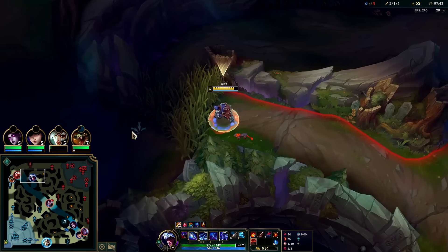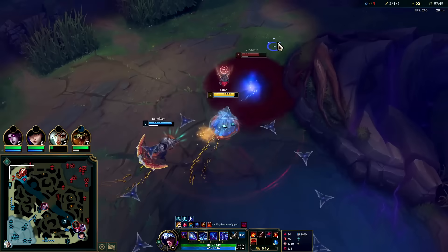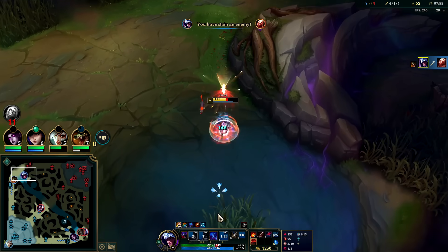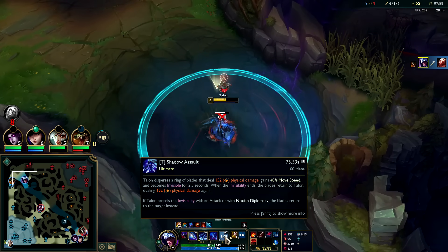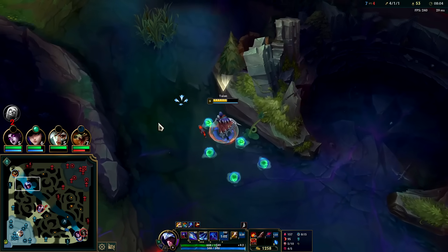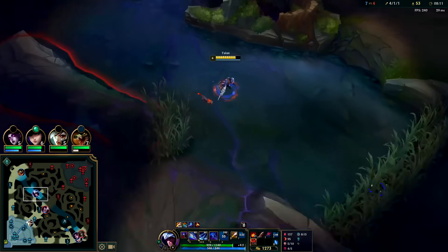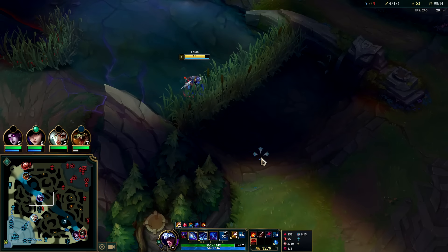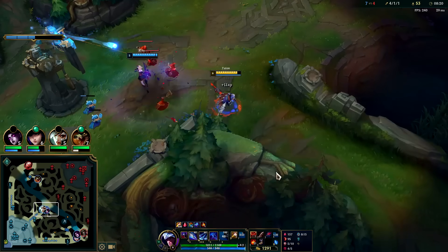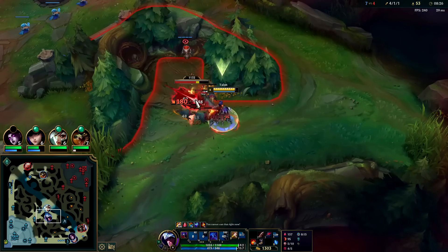We'll head for Vlad and ghost it down. We can lead in with an R for the speed up to auto W. I think he dies - yep, bleed finishes him before he can heal. Not bad. A lot of times you will lead in with an R - it does damage when the rings pop out, so as long as they're within range for the circle to hit them, it's really good because a lot of times they'll turn to hit you, it'll slow them down, and they can't hit you because you go invisible. Then your next auto attack or Q will make the rest of the rings hit them. So it's a lot of damage - just make sure if you really feel like you need it, you want to wait to use your R until you're close enough for the initial damage to impact.